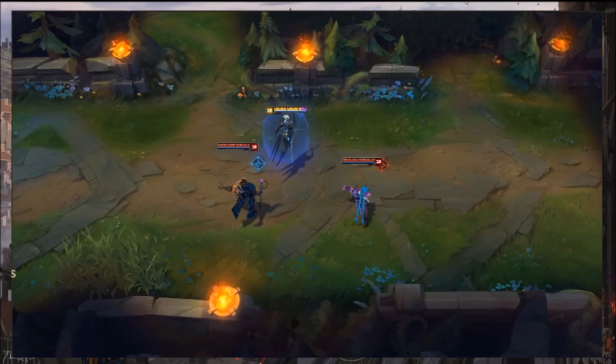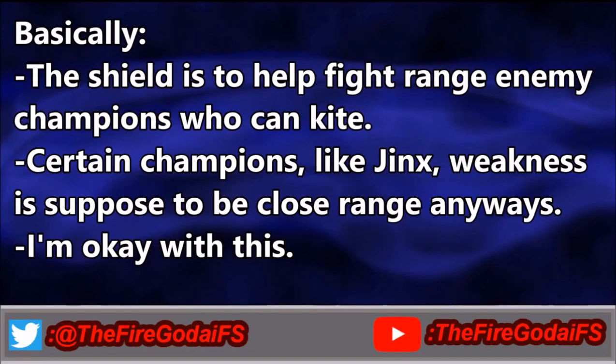And then attacking Victor, you kind of get like the Black Shield — it's a magic shield. So if he tries to trade with you, it's not going to be as successful. The idea is she's a fighter trying to get in your face. Both these champions have range, so she's going to need a little bit extra help to duel them, otherwise they could maybe kite her to death.